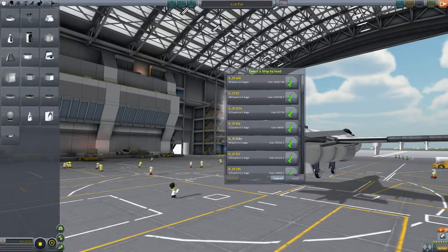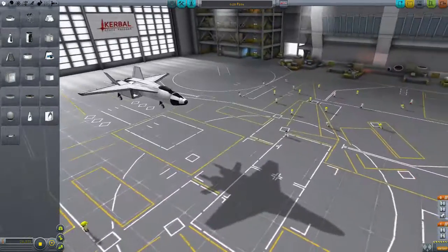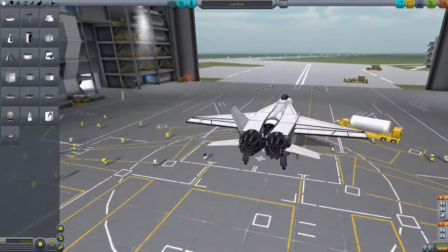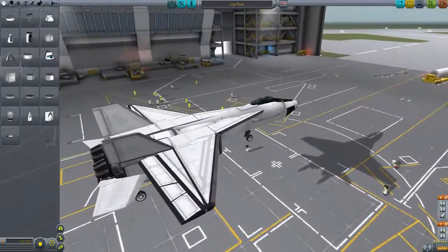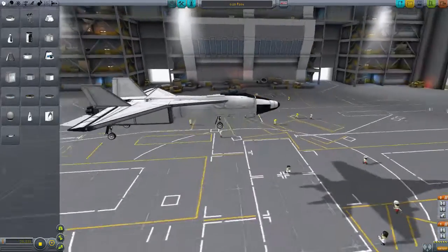The next one is the F-18E, which I think looks pretty sweet. I try to stay as close to the originals as possible — it's a replica, with all the planes.